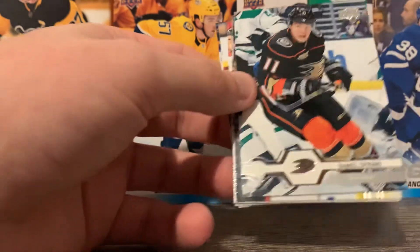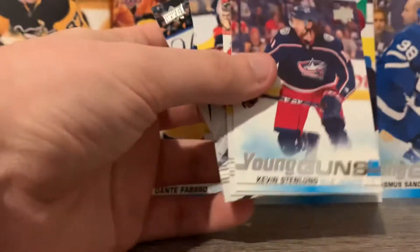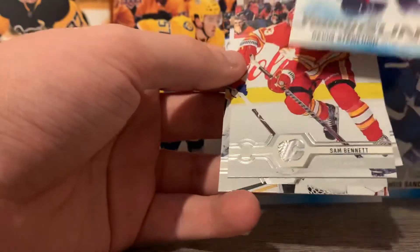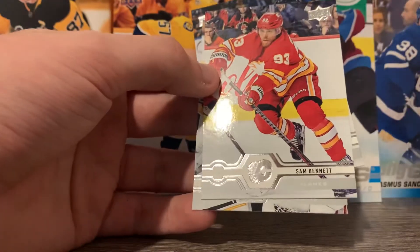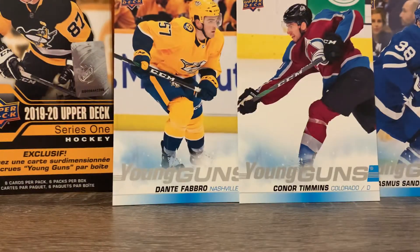Thomas Shabbat, Daniel Sprong, Braden Holtby, Braddock Foxa. Oh, here we go — I've got another Young Gun. Kevin Stenland. I've never heard of him, but I hope you're good. Best of luck to you Kevin. Sam Bennett, Tuca, and Kyle Oposo.